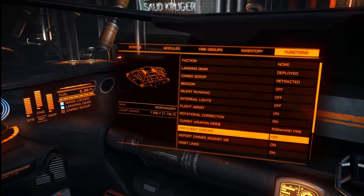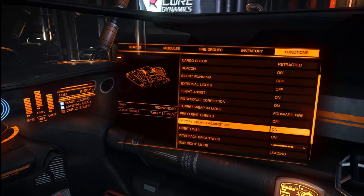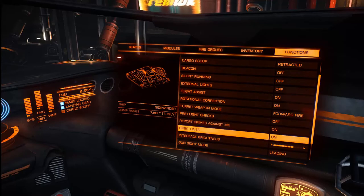With us just starting a new game we're going to have to do a pre-flight check. After the initial one we won't get them again, but you can turn it on if you want. Report crimes against me - turning this on means if a ship shoots you it will automatically be reported to the authorities and gain a bounty. I think originally this was set to off, so you may want to turn it on. Orbital lines are just lines shown on supercruise - I prefer them on but it's just a preference.